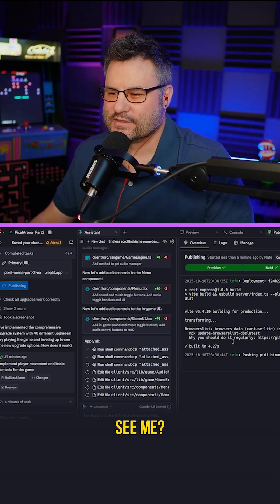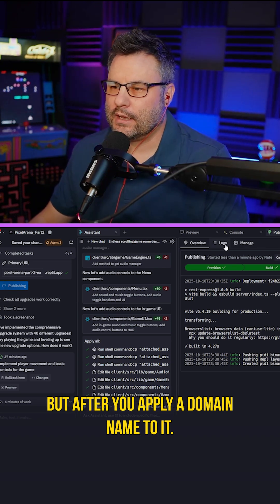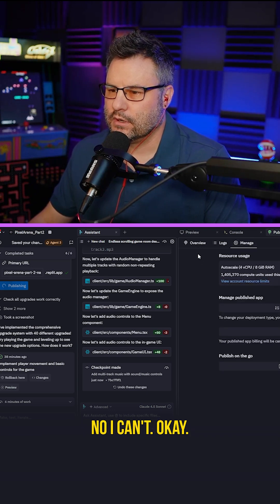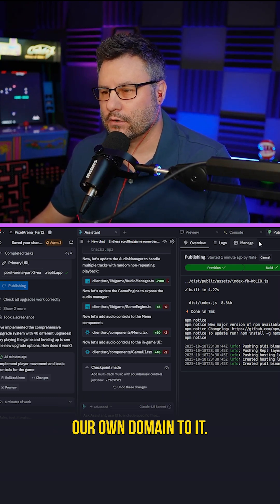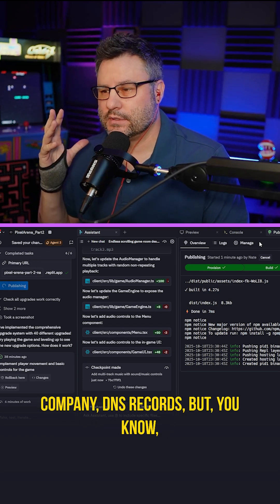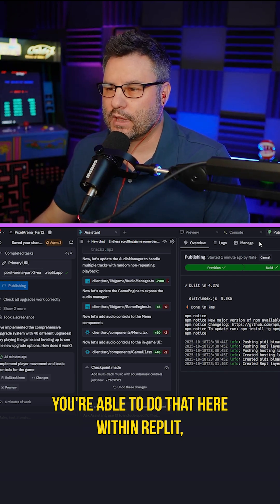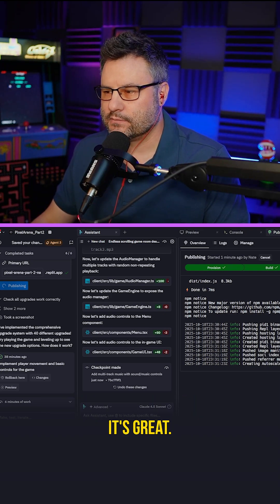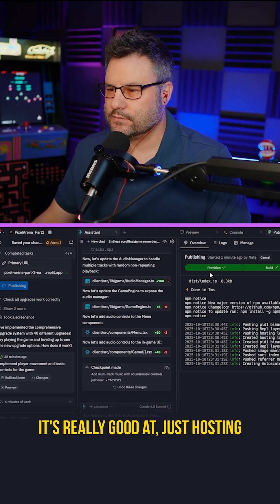We're going to publish this — we may have to just republish it with these other changes. After you apply a domain name and it's done deploying, we can look at the settings and apply our own domain to it. You can buy one within Replit, but I suggest having your own hosting company for DNS records. If you want to do everything all-in-one, you can do that here — Replit has a beta version of managing domains, and it's a great all-in-one package.